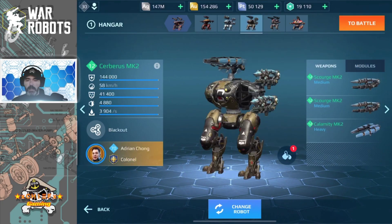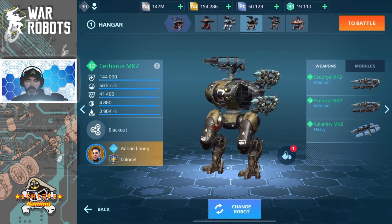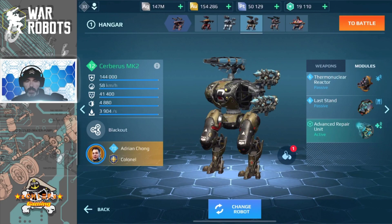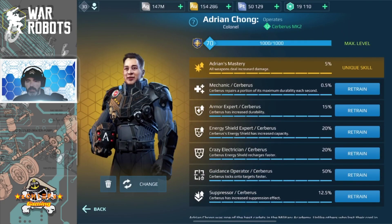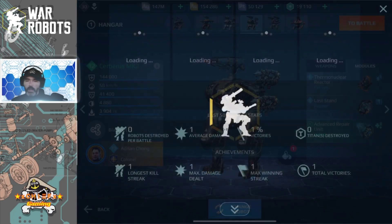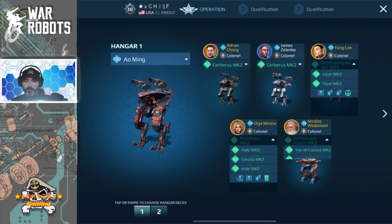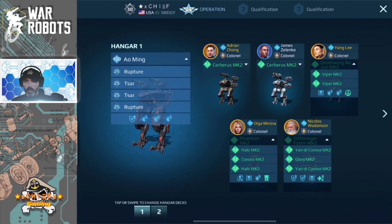Let's take a look at the other Cerberus I have in my lineup. With this Cerberus, I do have the optional paint job on it, so it looks pretty cool. I have it equipped with Scourge and Calamity. For modules I'm running one thermonuclear reactor, one last stand, and an advanced repair unit. The stats on the Cerberus are the same as the other one. For the pilot, I'm using the legendary Adrian Chong pilot for the additional damage boost to the weapons. Once again I have Mechanic, Armor Expert, Energy Shield, Crazy Electrician, and Guidance Operator — which is going to help with the lock-on for the Scourge and Calamity weapons — and that boost to suppression. Quick look at the rest of my lineup: I have the Ao Jun, Phantom, Fenrir, and Ao Ming running the rocket weapons.